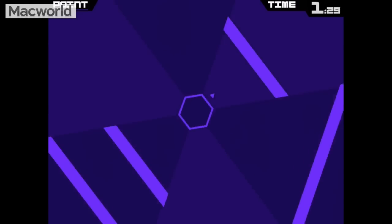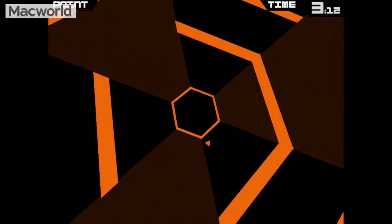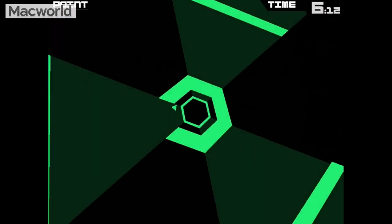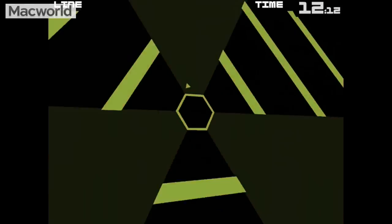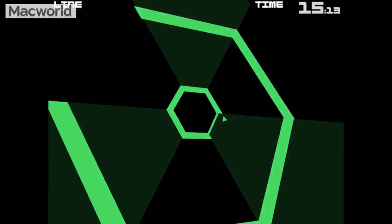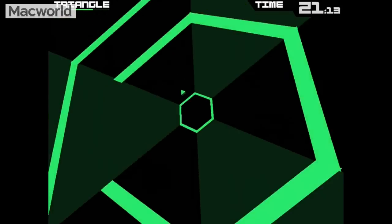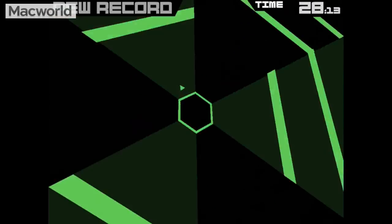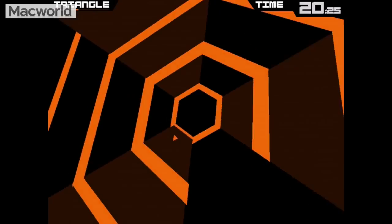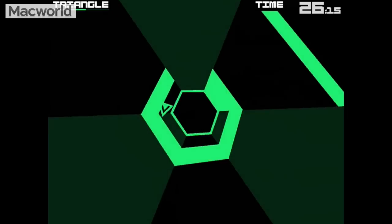Number eight is Super Hexagon, and this is a very simple game, but a game that does one thing incredibly well. It's a very fast, competitive arcade game. You're controlling this little triangle at the centre of the board. You rotate it by pressing either left or right to turn either clockwise or anticlockwise, and you're trying to get through all these little gaps between shapes that are moving in at an increasingly dangerous speed. It gets faster and more complicated. You only have to survive 60 seconds to pass a level, but you'll find that's really hard. The music gets the adrenaline pounding — it's a very exciting game, considering you're just dealing with some shapes.